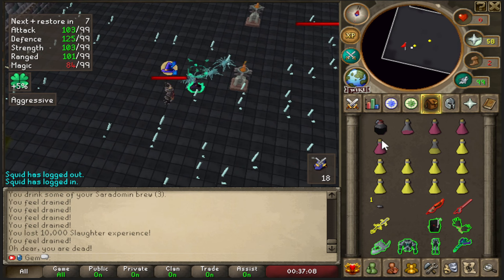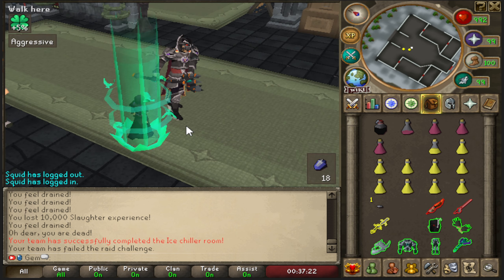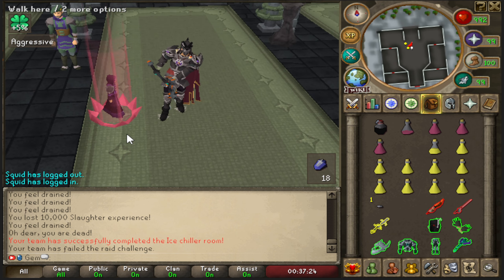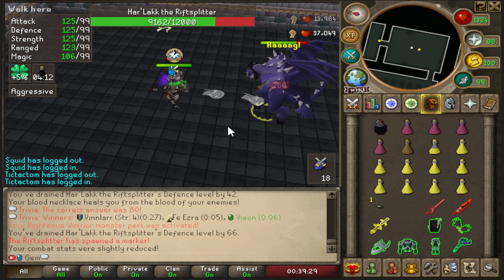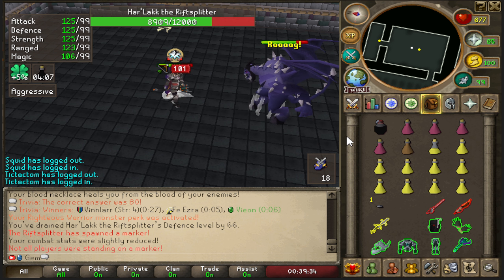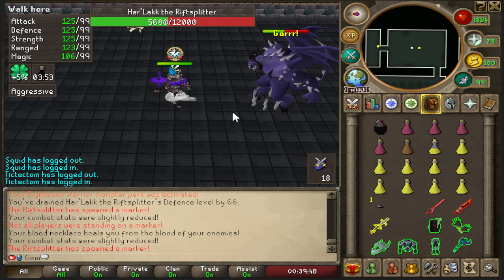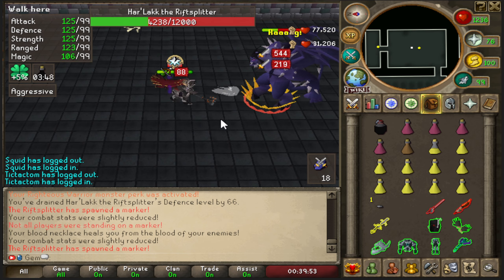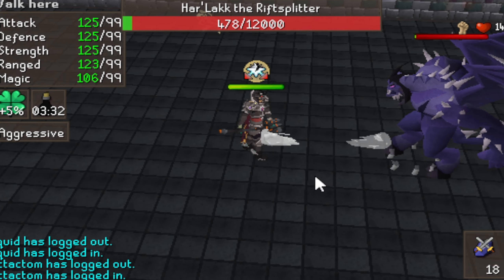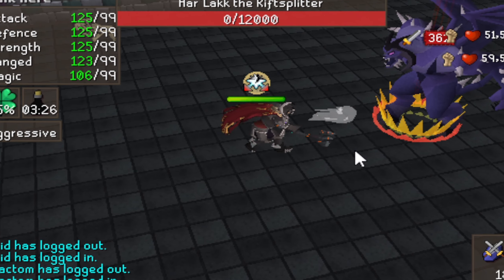I forgot my stamina potions and now I'm going to die at the end of the room - I couldn't get away from the spiders. I've died twice in a row to things I haven't died to in months - once for not paying attention to a health bar, and once because I ran out of run energy and forgot my stamina. I expected some deaths today but expected them at the boss room, not to random things. I bet I won't die to the end boss once because I won't even get there - I'll just keep dying.